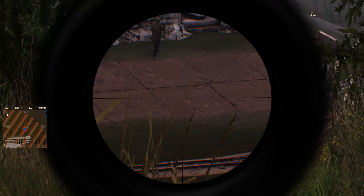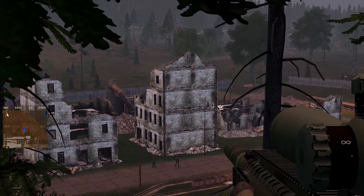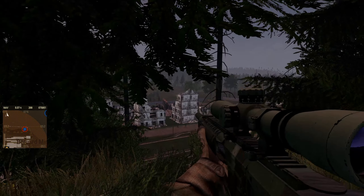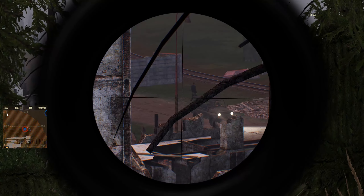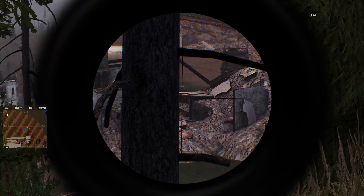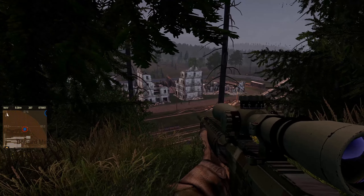There's our first target. They should be meeting soon — we can see a vehicle coming in. Now, we do have an informant that we have to protect at all costs, and no matter what we do, we must make sure we have a clear shot. There he is — that's our informant. There's our second target. There are guards at the front, so that's obviously where they're going to be meeting. This commander's got a bodyguard, so unfortunately he's going to have to go with them.